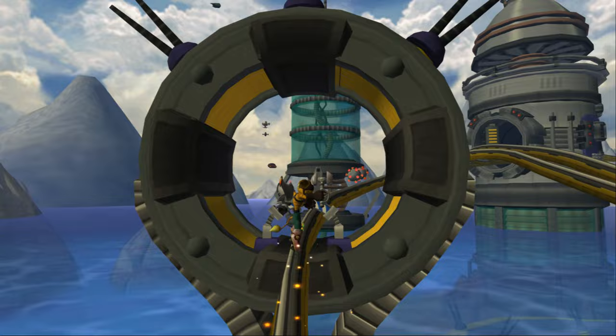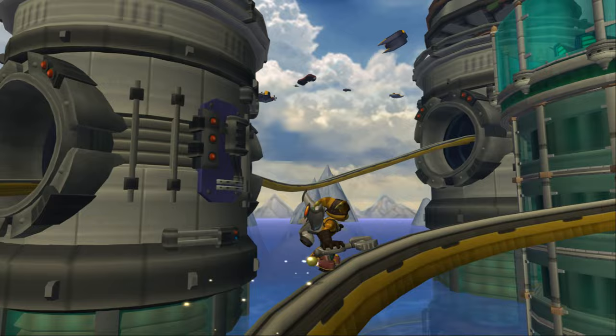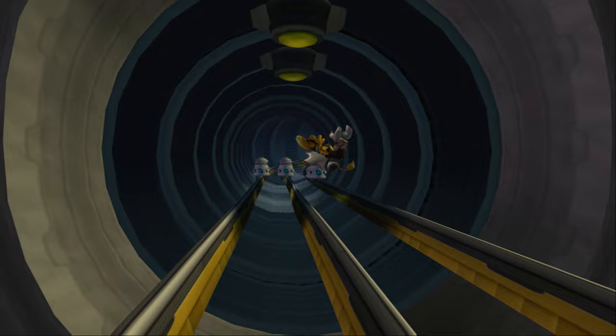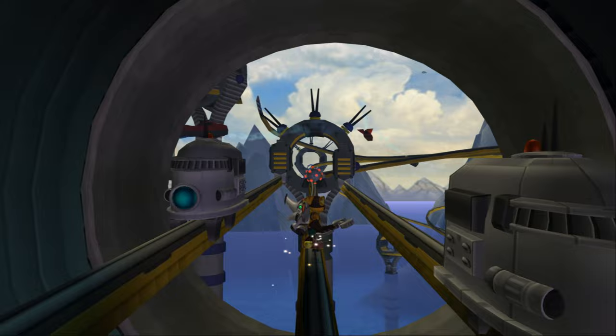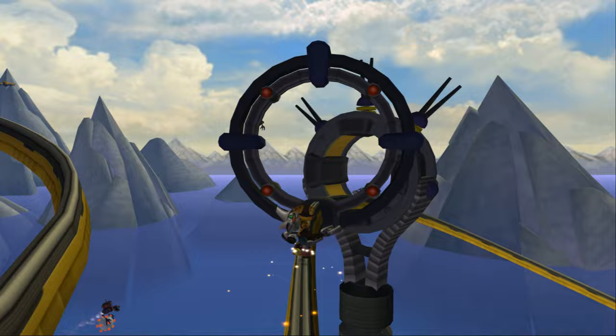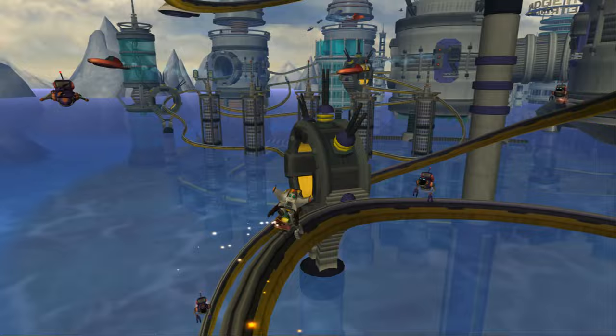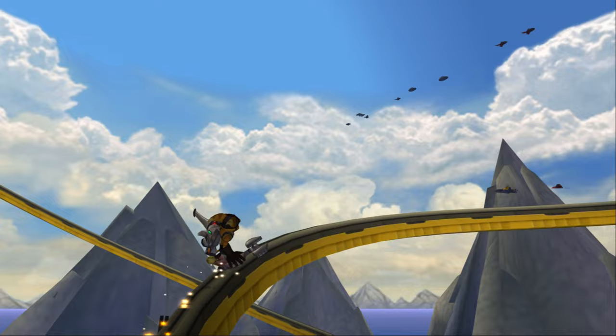I did better the first time, even though I got hit at the very beginning. As long as you jump within that parameter, you're fine. Since we hit those switches earlier, the force field is gone, so there's nothing on it. This helps us get to one of the gold bolts — like you can see there. And there's another bolt.